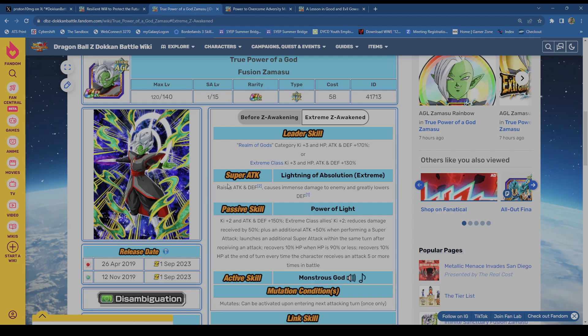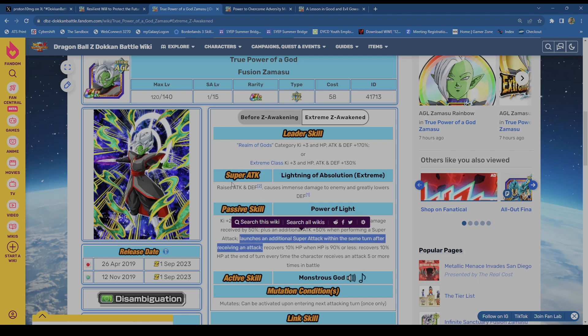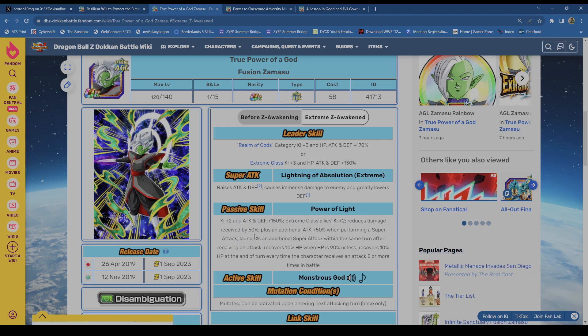Fusion Zamasu now stacks attack and defense. Two-key gives himself ki — wonderful. Attack and defense was 150, great. He now has stacked defense to pair with that damage reduction, and I love it. Two-key Stream Class allies same. Damage reduction is now 50% — before it was still 40%. He's not going to take a lot of damage, absolutely not. Him and the Tech LR Merged Zamasu are going to be a godly rotation.